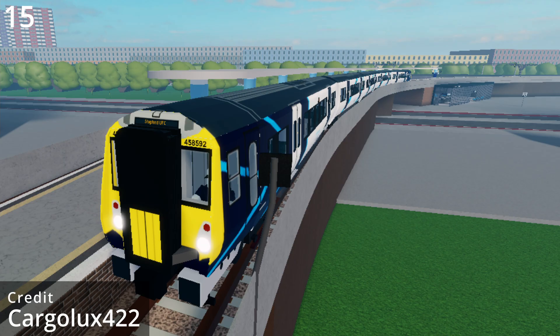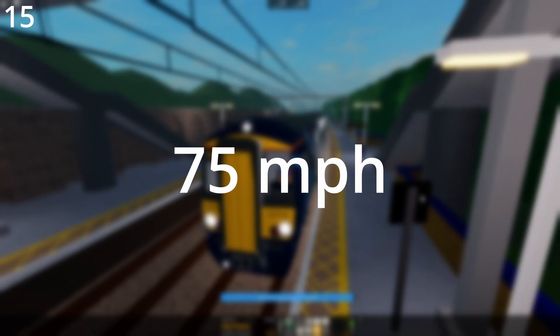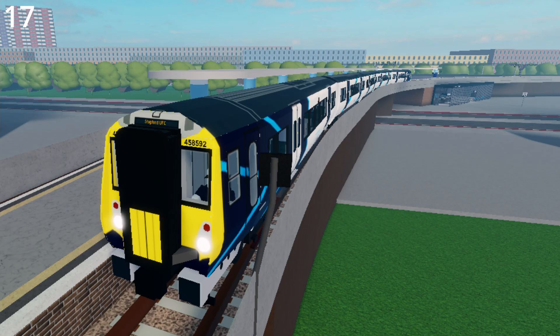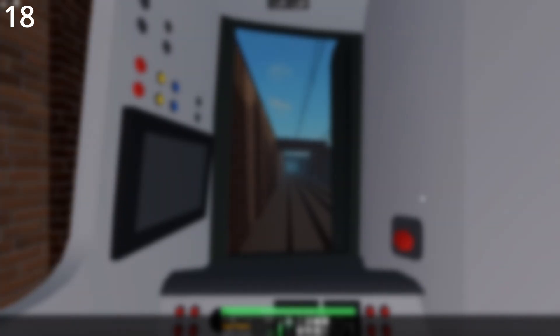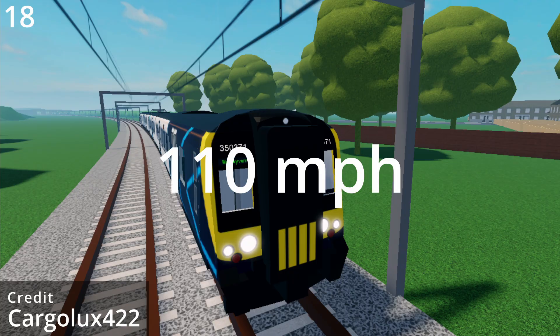The slowest Stepford Connect trains are the Class 458-5 and the Class 465 at 75 miles per hour. This makes the Class 458-5 the slowest 4-car train and the slowest 5-car train in the game. The fastest Stepford Connect train is the Class 350 at 110 miles per hour.